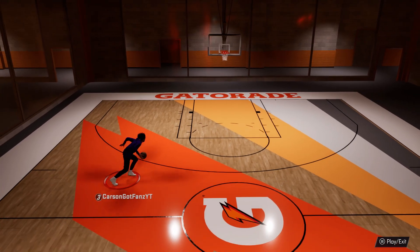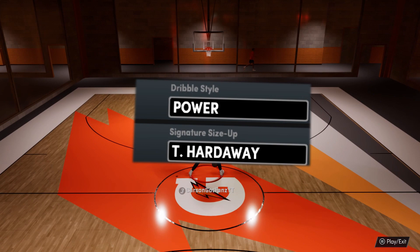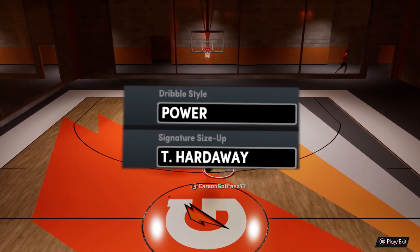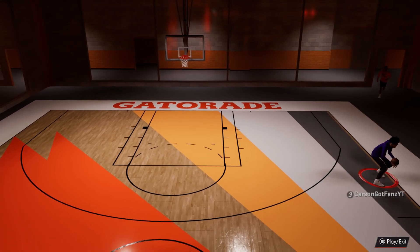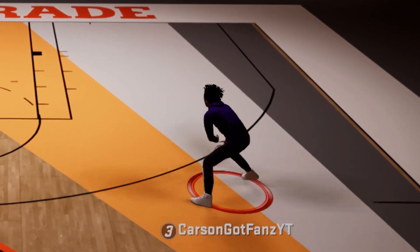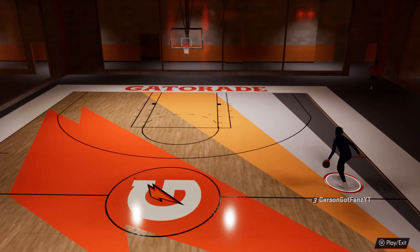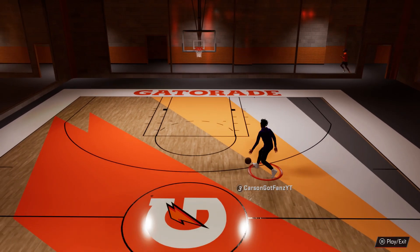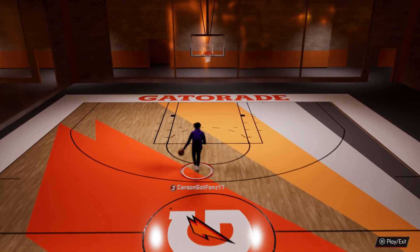Jumping straight into dribble moves — for my dribble style I like to use Power. It's close to my body, I'm not exposing the ball, and I won't get my dribble stolen as much. For my signature size up I use Tim Hardaway. It looks really clean coming up the court, especially when you back up — it looks like the Kobe escape or Kobe size up.